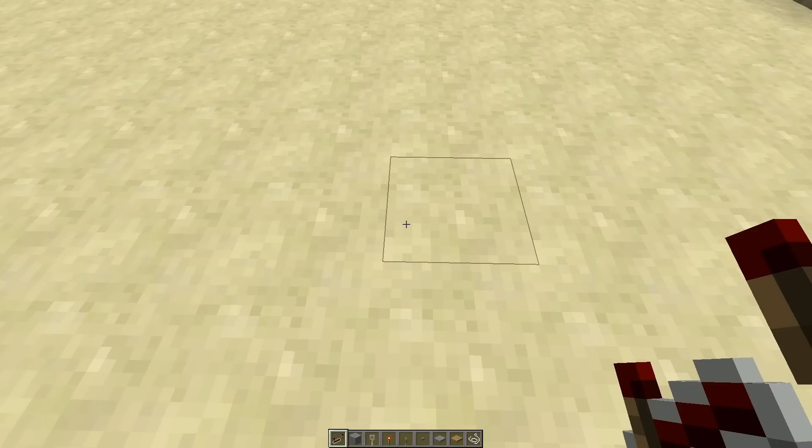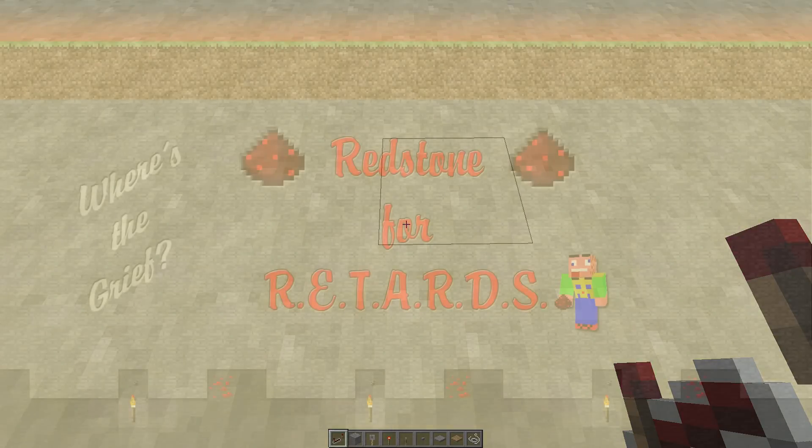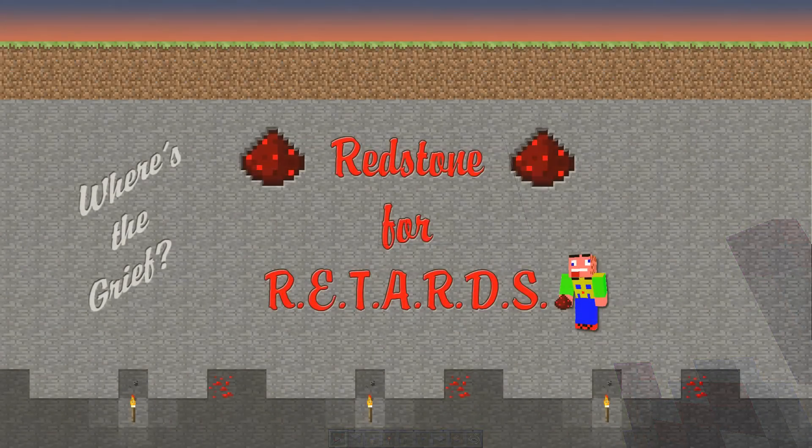Hello YouTube and welcome to the first redstone tutorial from Where's the Grief. I've been keeping the title of this tutorial quite secret for some time. The title is 'Redstone for Retards' — and that's not offensive because RETARDS is an acronym: Redstone Engineers That Are Really Damn Stupid. Using this acronym, it perfectly describes someone who doesn't know what redstone does or how to build with it.